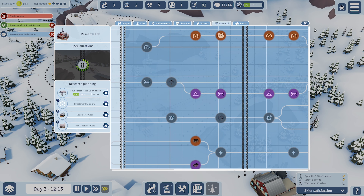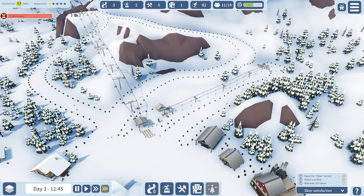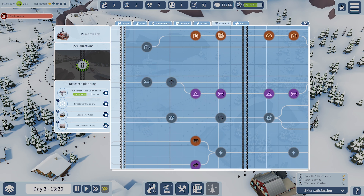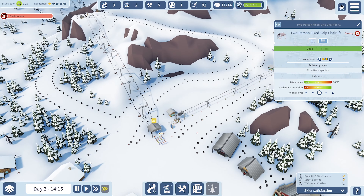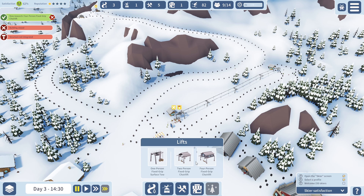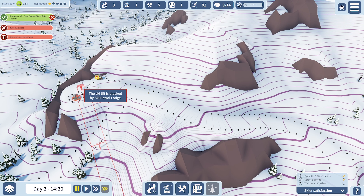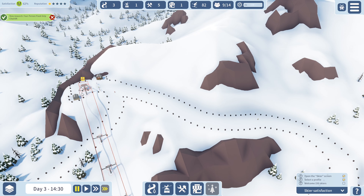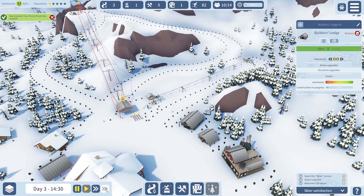That simple gantry upgrade will give us extra speed, then we can go across and start getting some other things over there. Another new volunteer. Still a problem with that queue. We definitely need a four-person lift down at the bottom. That should be just about done — we'll have to demolish it and then rebuild it. Let's pause, go destroy the old one, and go from here — perfect.